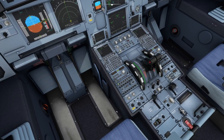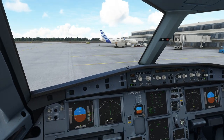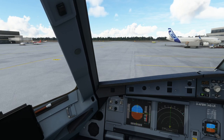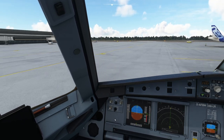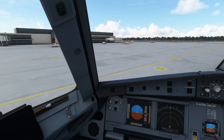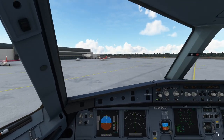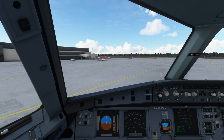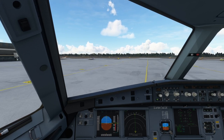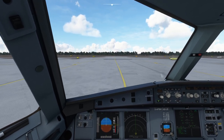We move the flaps to takeoff position — setting number one. I can turn off the engine start mode with a physical switch. I release the parking brake and gently advance the throttles to start rolling. But we're not going far — we'll pull out into the taxiway and then sit still for a while to program our route into the flight management computer, or MCDU as it's called in the Airbus, and then discuss the master control panel.